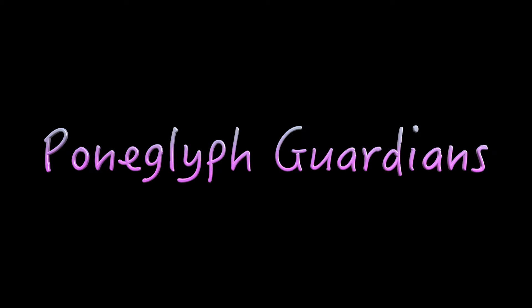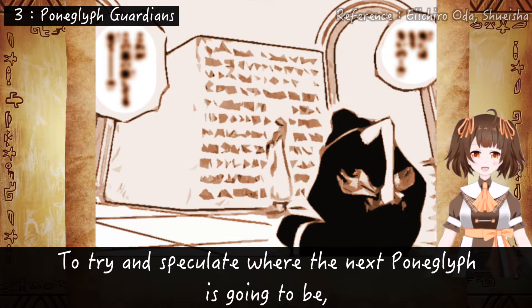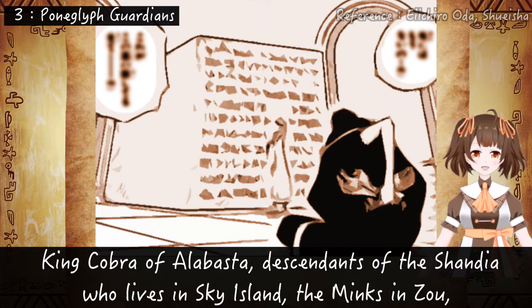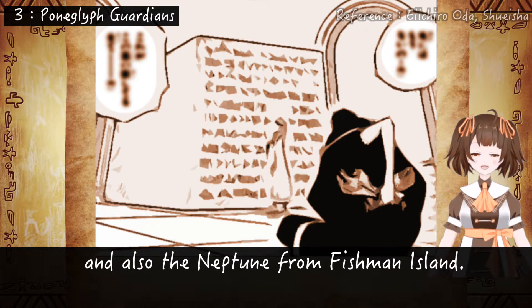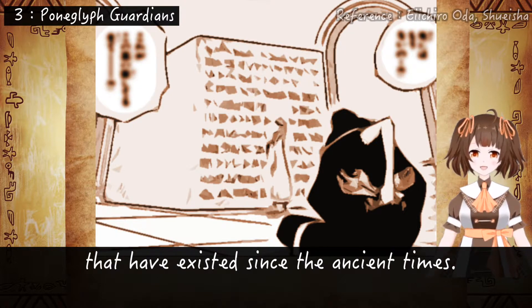Poneglyph Guardians. To try and speculate where the next Poneglyph is going to be, let's take a look at the Poneglyph Guardians we have seen so far, and there have been quite a few: King Cobra of Alabasta, descendants of the Shandians who live in Sky Island, the Minks in Zou, and also Neptune from Fishman Island. One thing they all have in common is that they are all races, tribes, or kingdoms that have existed since ancient times.